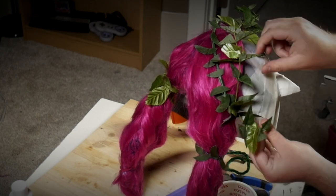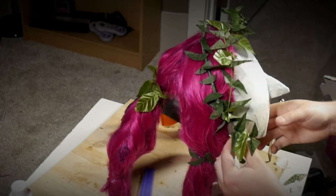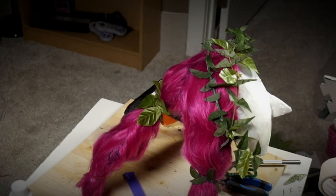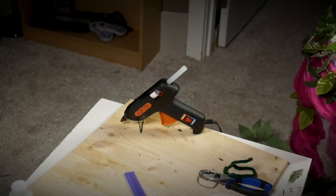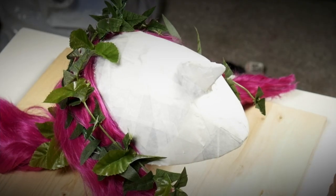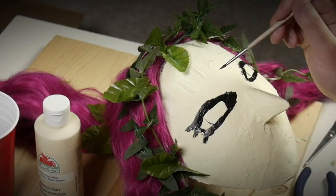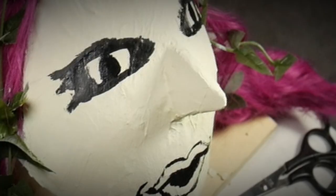With the hair, vines, and nose ready to go, and with primer not working, I began taping the face with masking tape, being as careful as I could not to get it wrinkled. I ended up using more tape than necessary and used an X-Acto knife to cut off the excess right at the edge. With the tape on, the hair glued, and the vines placed, I began painting. At first, I tried simply using a reference photo and painting without sketching it out first — as you can see, it looked terrifying.